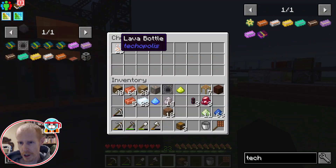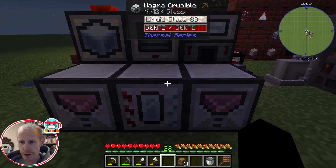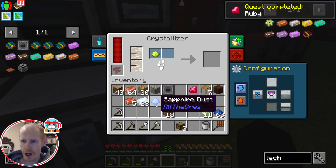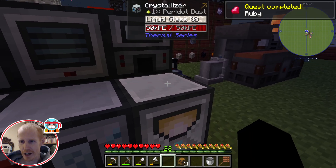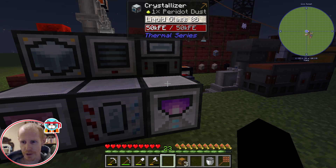I'm overloaded on lava bottles, so I don't need any more of that. I was blabbering on but didn't have the things going that I wanted to. I'll be back when that's finished processing the gems and we'll make the first amethyst shard together.